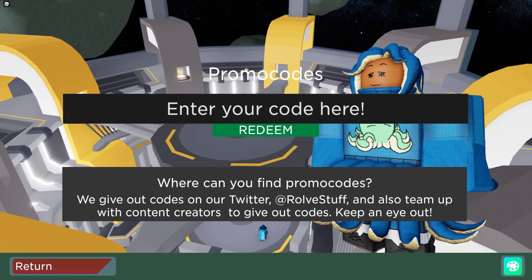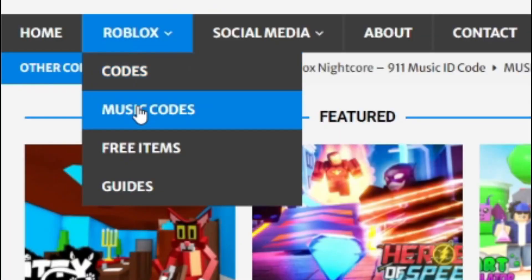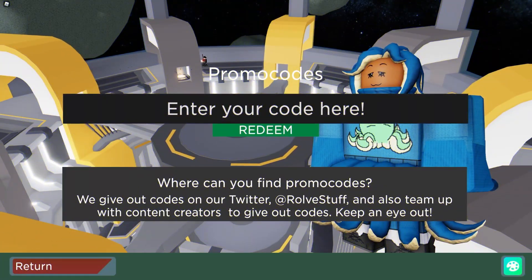If you guys are fed up with watching YouTube videos about Roblox codes, well I've got a solution for that — rblxcodes.com. On the website you can find game codes, music codes, and guides. There's tons of stuff in there that you guys have to check out. Overall, we have codes for over 300 Roblox games, so if you guys need a code for a game, it will be there.